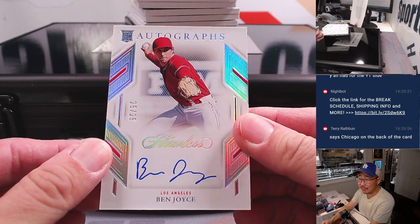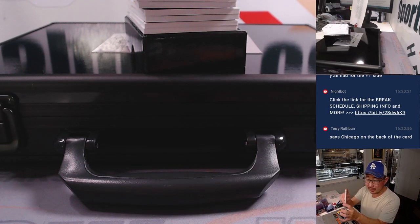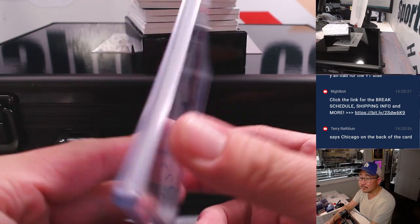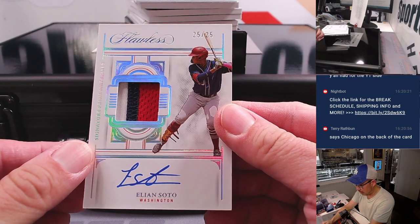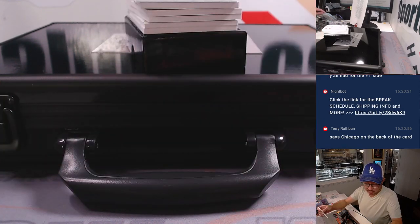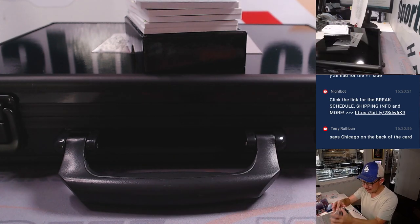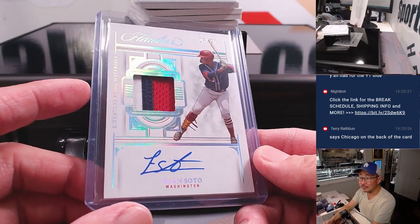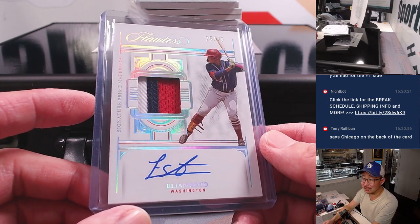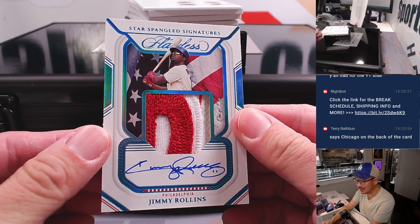And we got Elion Soto, three-color patch and autograph, 25 out of 25. I'm fairly certain that he's Juan Soto's brother — the younger sibling of Juan Soto. Even if he's half as good as Juan Soto, he'd be a really good player. And a one of one — Jimmy Rollins, star-spangled signatures.